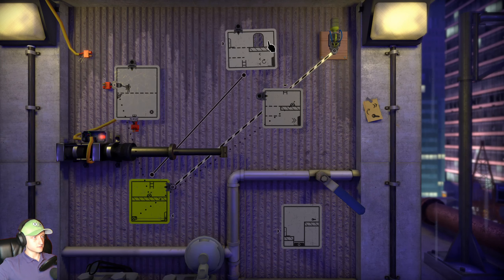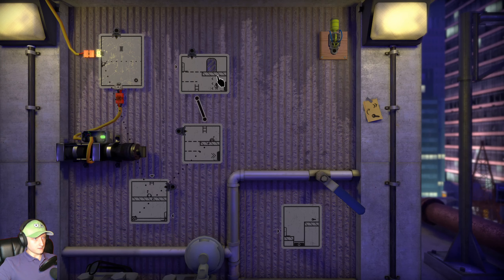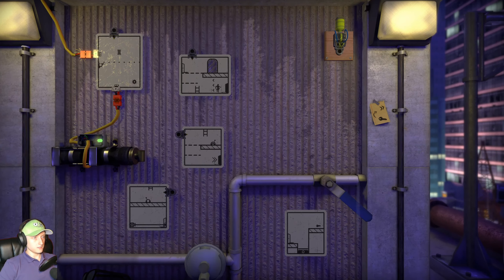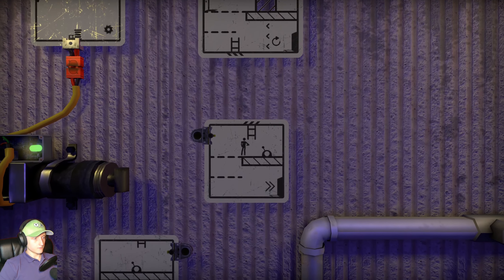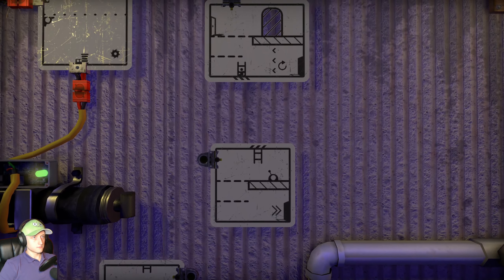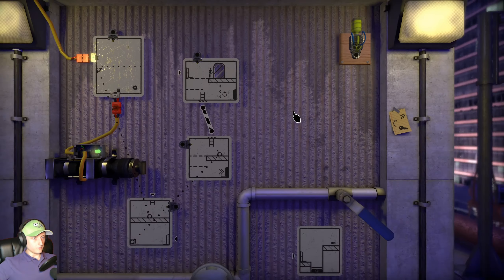Now it doesn't matter if this disconnects again. So what now? We need to pull this to deactivate this, then we can climb back out, in here, and then I think that should be it. Pull this, back up to the portal, portal in here, connect this. Hold up.